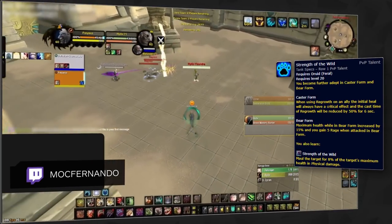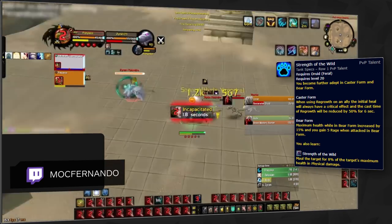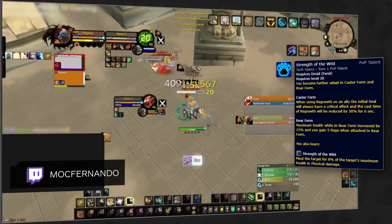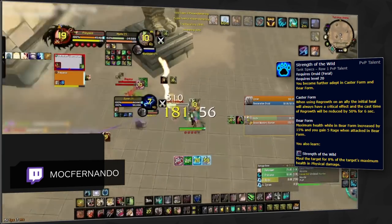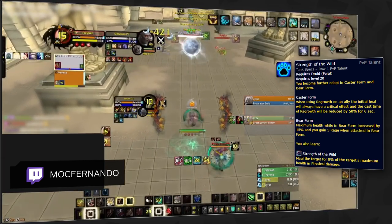Starting off, we've got Strength of the Wild. This is a talent you'll honestly never want to swap out. It's great as a self-defensive, as you can have 15% additional maximum health as well as added rage. And then best of all, whilst in caster form, your Regrowth will always be a critical effect as well as having a reduced cast time. This talent alone is what makes Feral off-healing so incredibly strong.